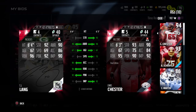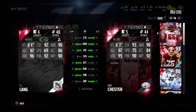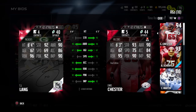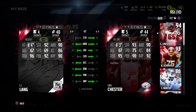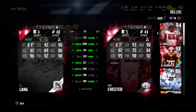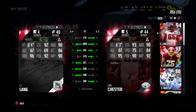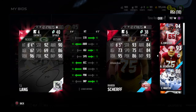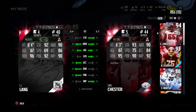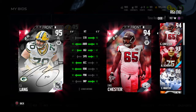He's a little bit better than Chris Chester Final Edition — 96 run block and 92 pass block versus Chester's 95 run block and 90 pass block. Chester had more impact block and more speed, and you do need your guards to have speed. But I'm cool with that for right now. The main reason we got this guy is because he has two-plus run blocking.